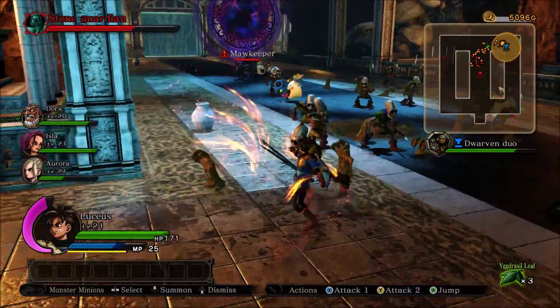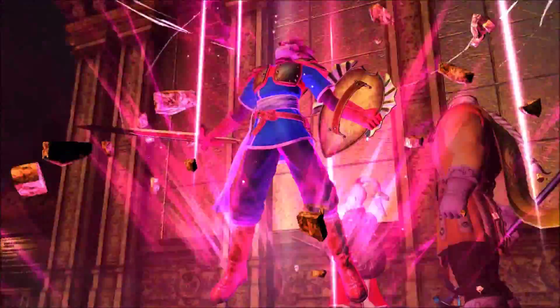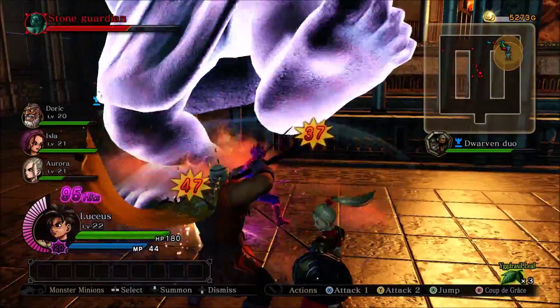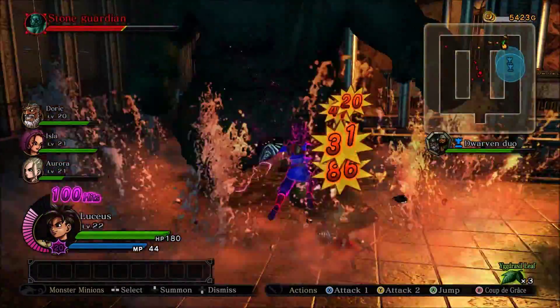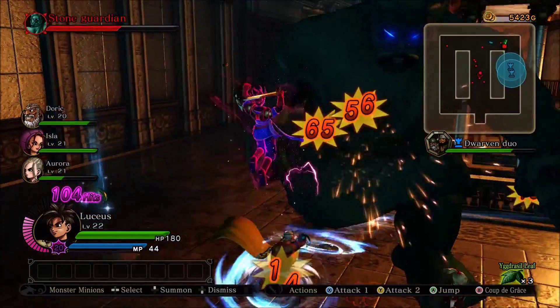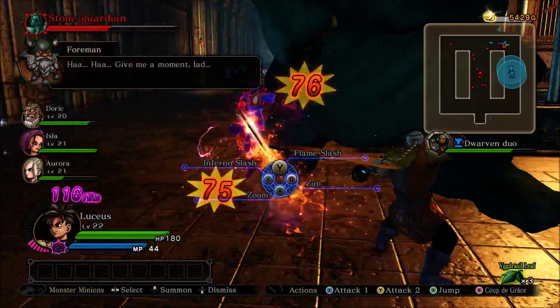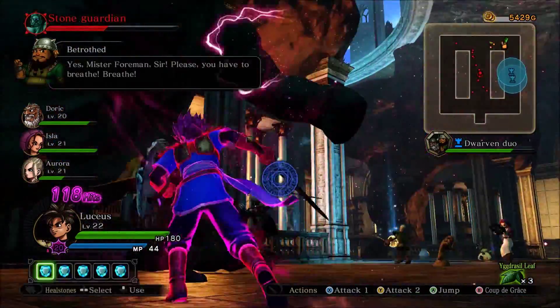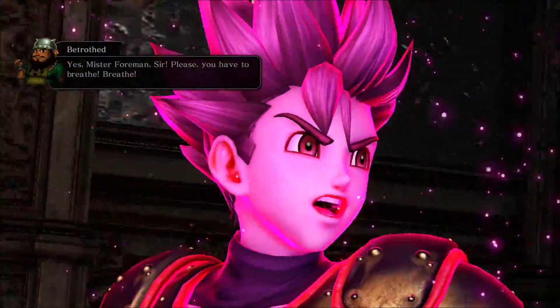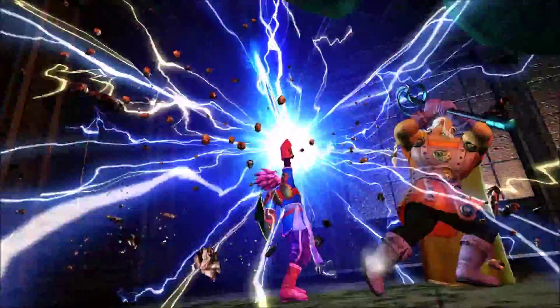I've been staggered here but I'm mostly out of range. I might have to use the Vimstone again in a moment. I'm now in high tension state, which means I'll do more damage. As you can see, my high tension level is 20 rather than 5 thanks to the side quest. We'll release attack after attack.